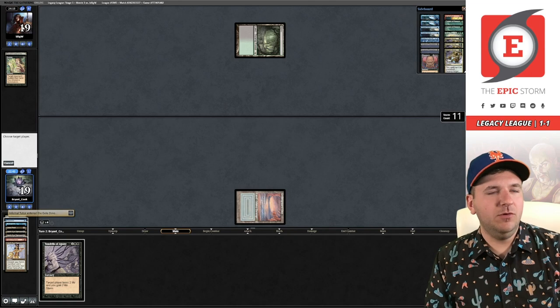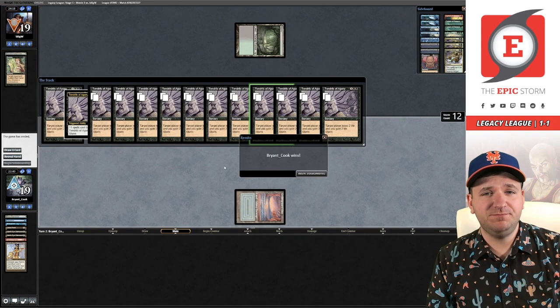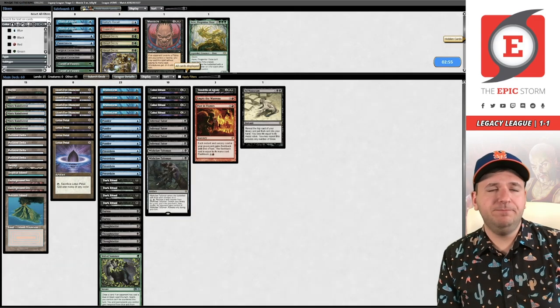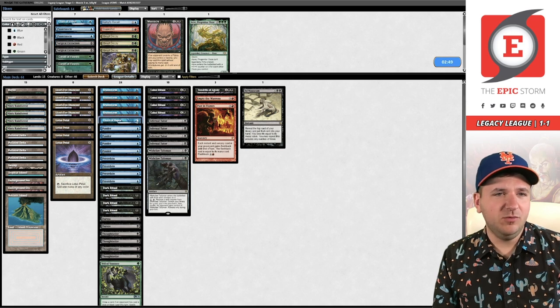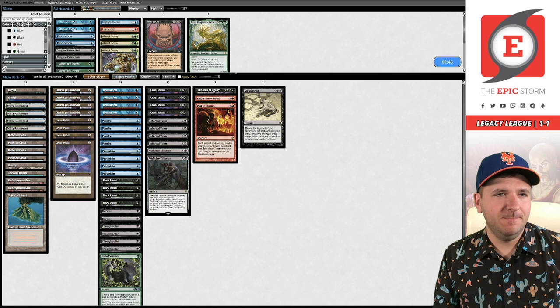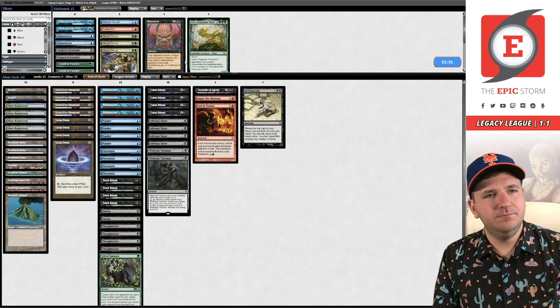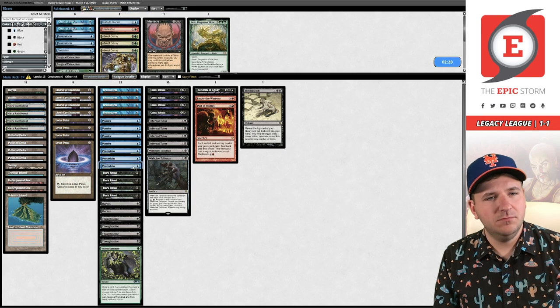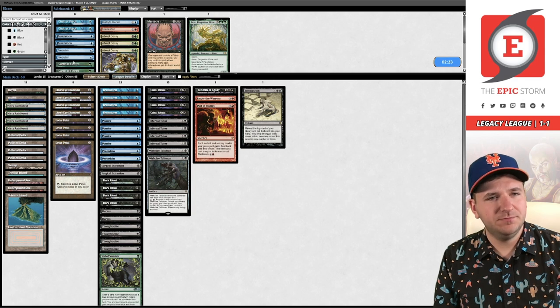And just like that we're going to win game number one over what might be Depths — I don't know. I don't know if I'm supposed to board in Pains. I do think they're a combo deck, but I don't know what they're actually on. I guess we could board in two Surgicals as a hedge.